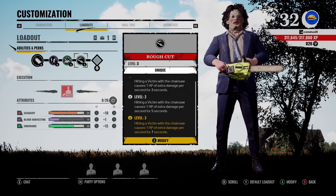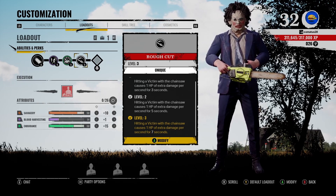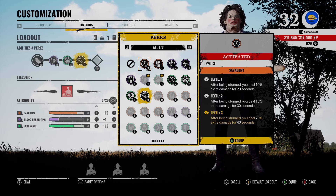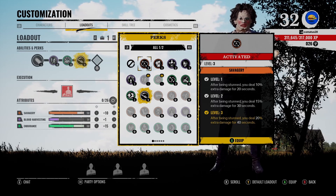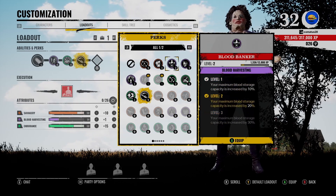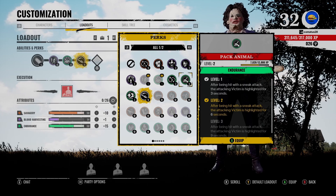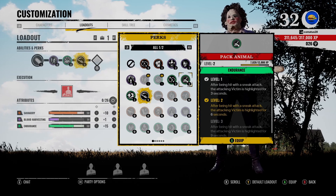For our last perk, it is our unique perk, Rough Cut. Hitting a victim with the chainsaw causes one HP of extra damage for seven seconds. You can change this out for Savagery if you want — you do 20% more damage for 40 seconds when stunned. I've had Leland stun me, then I completely leave him alone, go to his teammate with 20% more damage and destroy them. Those are the only two I use.